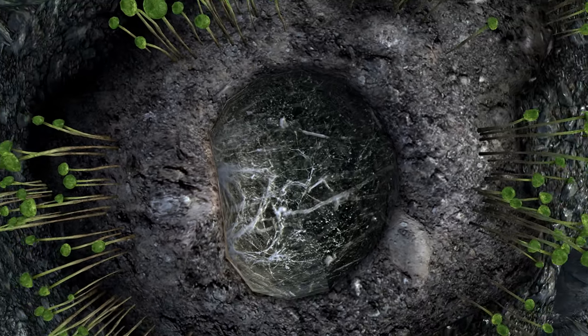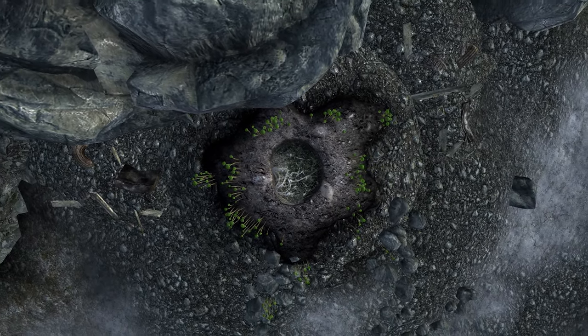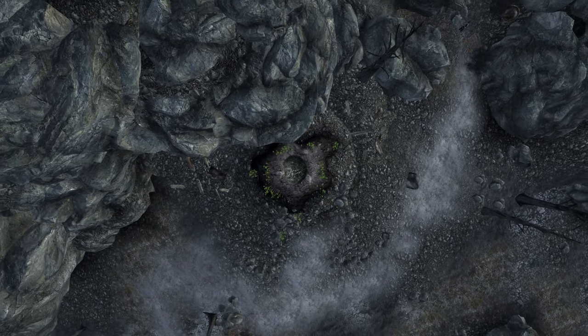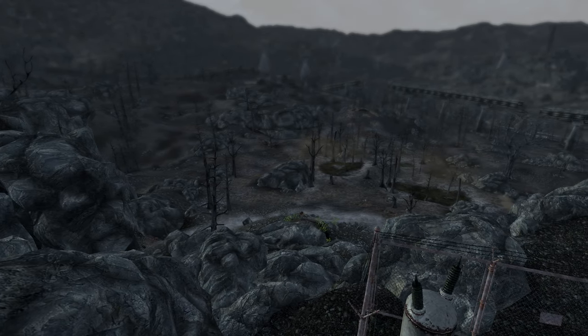Shale Bridge consists of the Shale Bridge tunnels and the Shale Bridge hill. The tunnels are marked by green mushrooms, while the Shale Bridge hill is surrounded by a golden fungus. Most of you have probably never really run across this location, and if you have, then you know what two factions are at war in this territory.